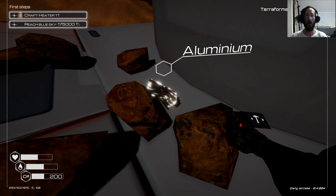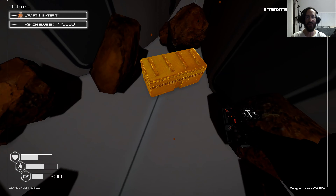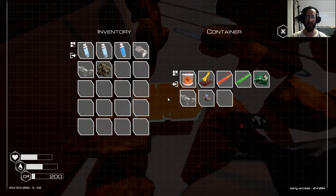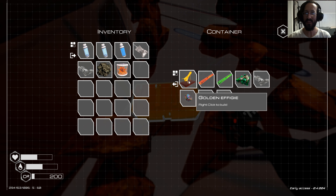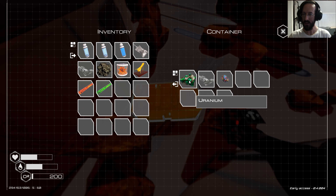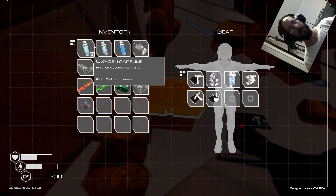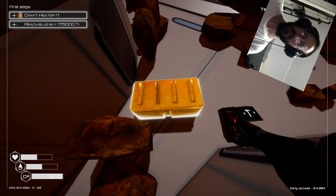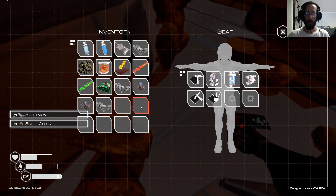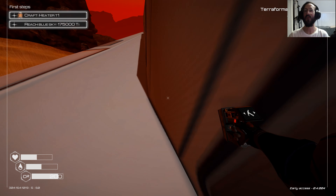Wow, what is this? Cool, let's check it out. Oh, my oxygen — I'll use that in a second. Golden seed, golden effigy, iridium rod, uranium rod, uranium, aluminum, super alloy. Yeah, I'm excited! Can I deconstruct this thing? I got aluminum — very cool.